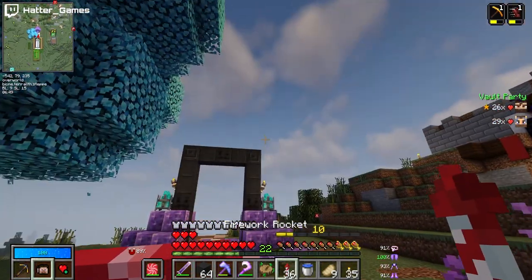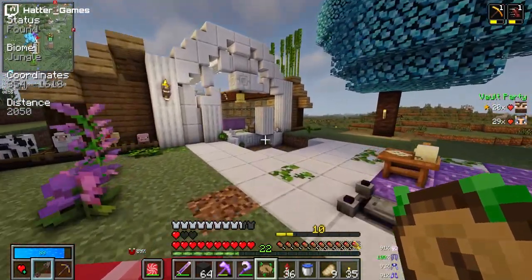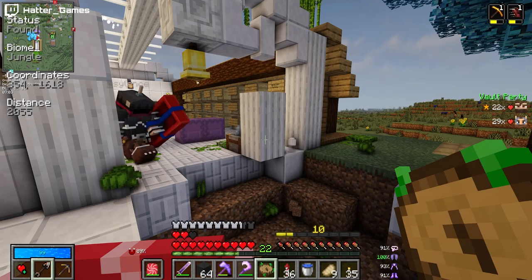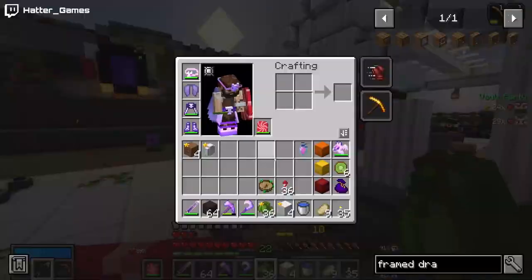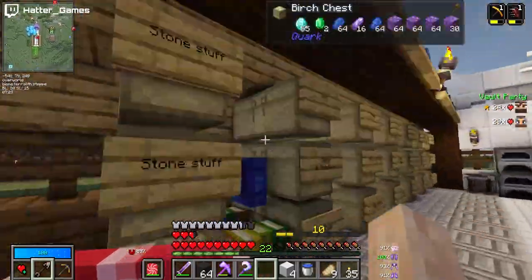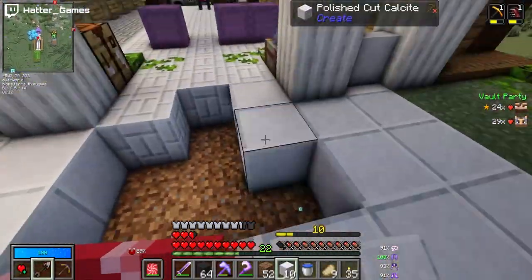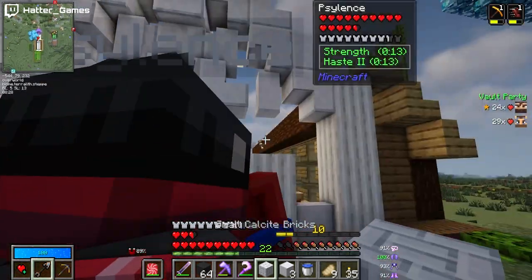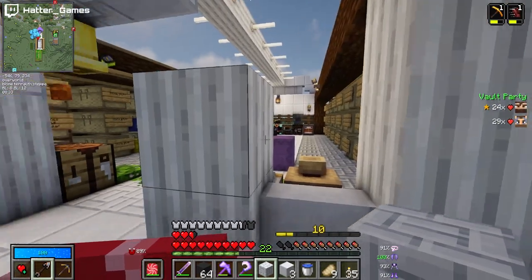I've got 36 rockets on my dash, so that should do us, and I'm heading towards my... oh! I'm not going anywhere yet — I'm going to fix that. Nothing to see here. Just a giant hole. How the hell did it blow that bit up but not the rest of it? That's just baffling.